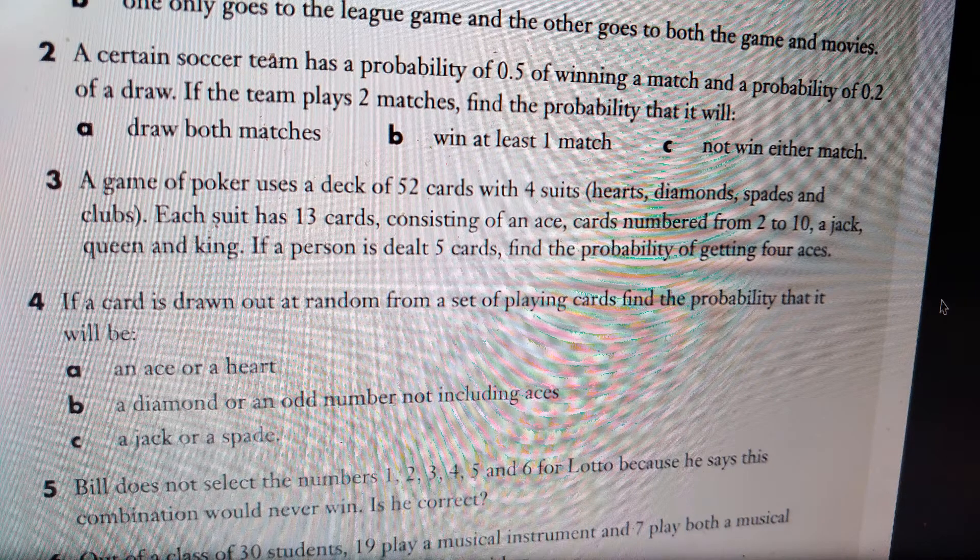Hello, and thanks for using Tick Boom. For this question we want to work out how to answer question 3, as displayed on the screen, which reads: A game of poker uses a deck of 52 cards with 4 suits — hearts, diamonds, spades and clubs. Each suit has 13 cards consisting of an ace, cards numbered from 2 to 10, a jack, queen and king. If a person is dealt 5 cards, find the probability of getting 4 aces.